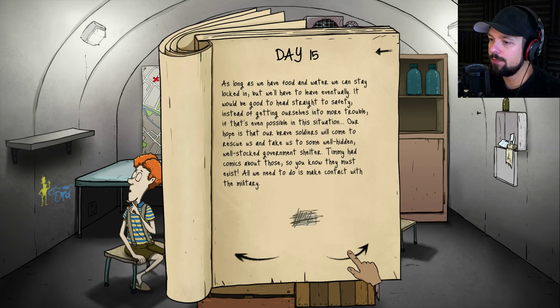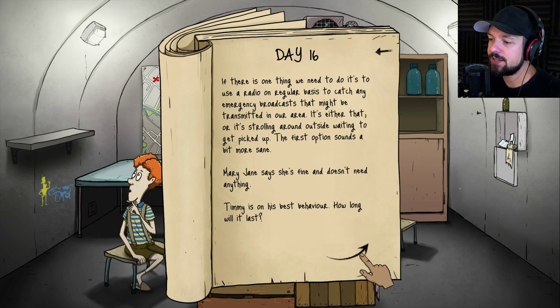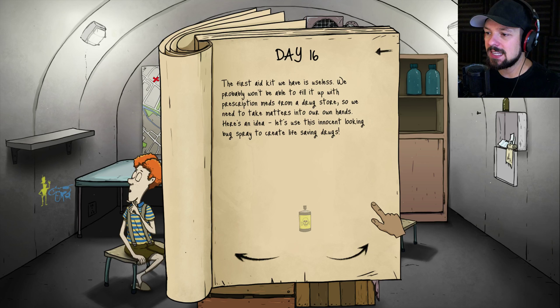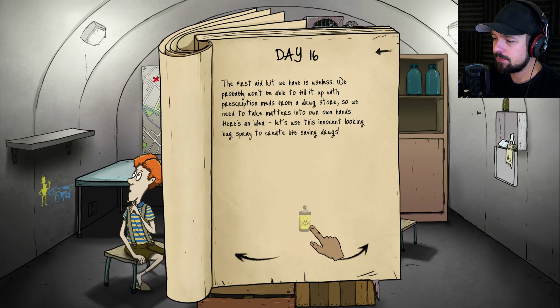Water for everyone. As long as we have food and water we can stay locked in. Day 16: if there's one thing we need to do, it's use a radio regularly. Mary Jane says she's fine, Timmy is on his best behavior, and no new problems for Ted. The first aid kit is useless — we probably won't be able to fill it with prescription meds from the drugstore. Here's an idea: let's use that innocent-looking bug spray to create life-saving drugs.